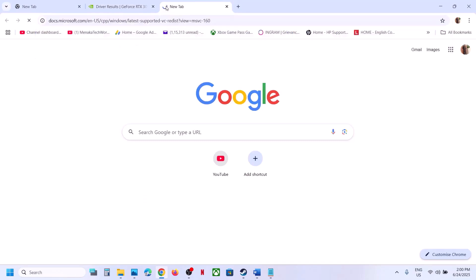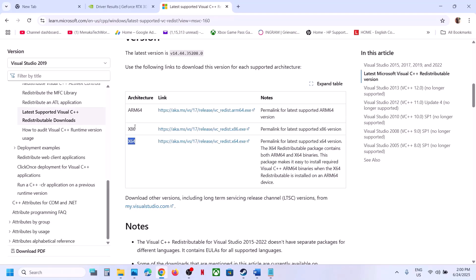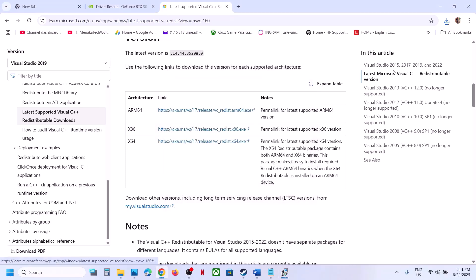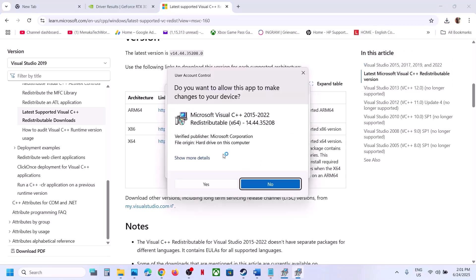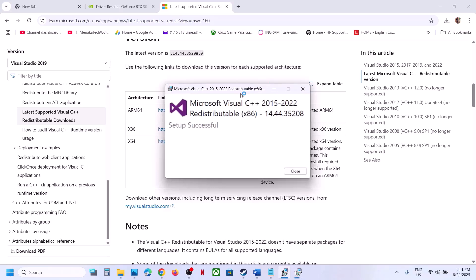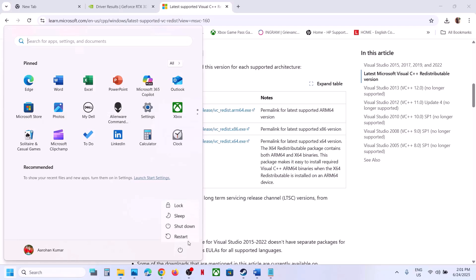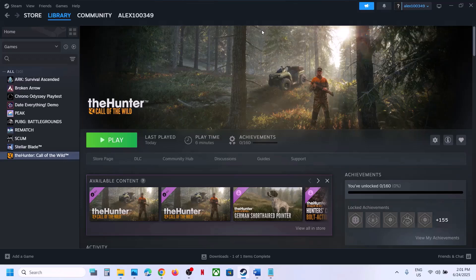The next step is to reinstall Visual C++. The link is provided in the video description — it will take you to the Microsoft website. Download both the x86 and x64 versions. Run each exe file; if you see a Repair option, click Repair; if you see Install, click Install. Let installation complete. Restart your computer — restart is a must after this — then launch the game.